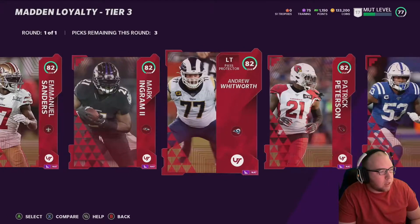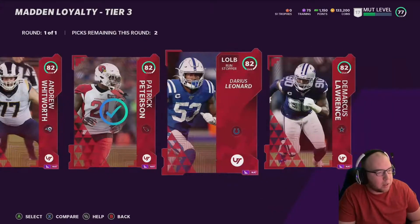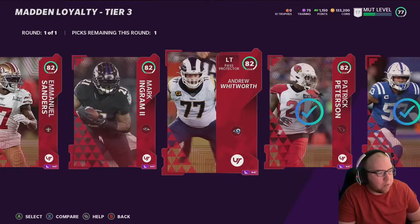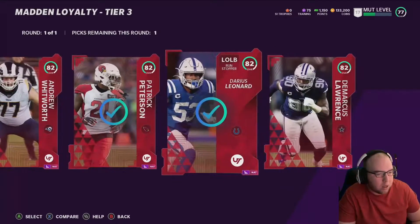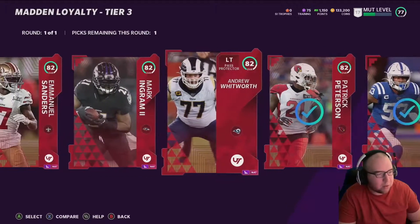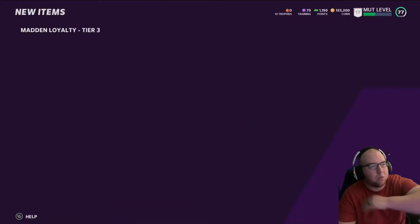I'm probably going to go with Pat Mahomes — that's an obvious one. Darius Leonard is another good choice. Then depending on your needs at other positions, I'm going to go with an offensive lineman for now. DeMarcus Lawrence isn't a bad option, and Emmanuel Sanders is another wide receiver option. I'm going to go with those three and move on to the next one.